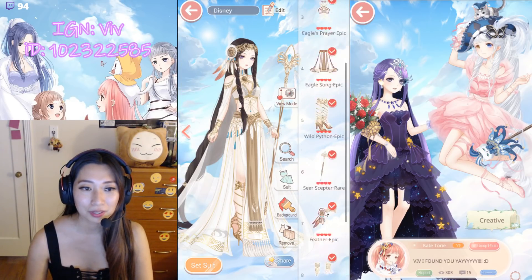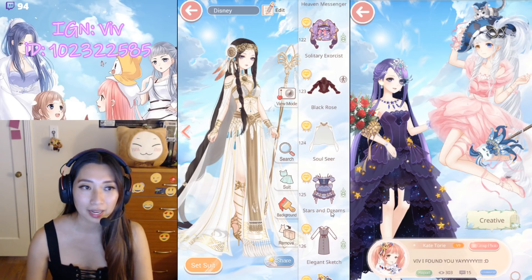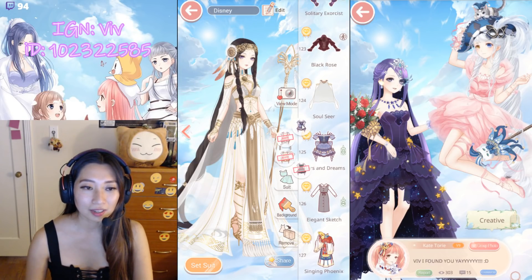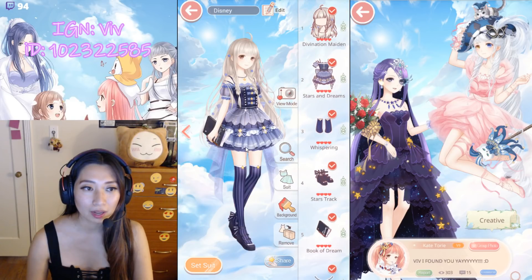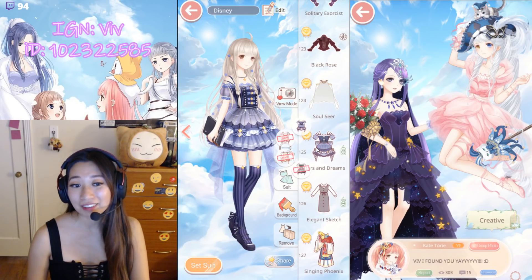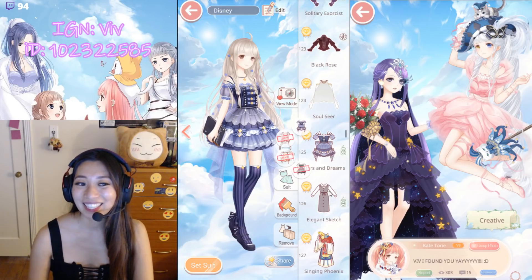Soul Seer — you have to complete Soul Seer in order to get Black Rose. They're from the same event. Stars and Dreams is next — this is from the association. Three colors here, none of which I've completed. But I'm in a more active guild now, so hopefully it'll be faster.